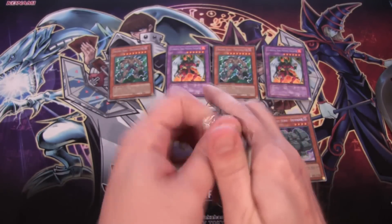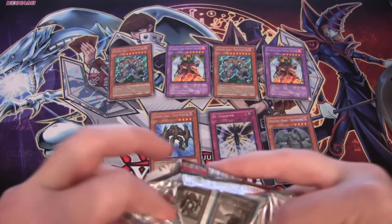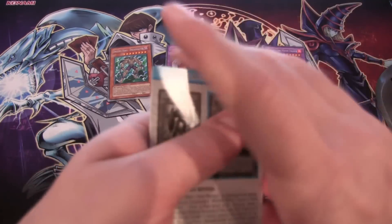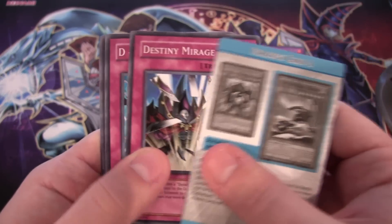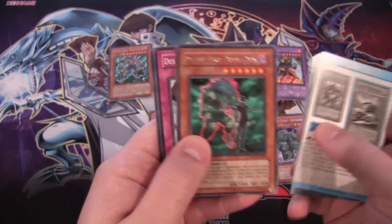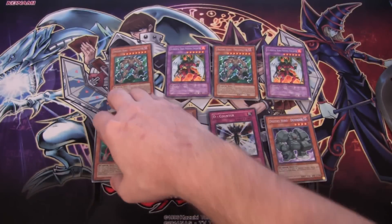Last pack — can we end with a holo? It was like Malicious or Destiny Hero — now that'd be awesome. Those were the really tough cards to get from this. And it looks like we are ending with Destiny Hero Double Dude. We're able to at least get one holo out of those packs, so I'm glad for that.